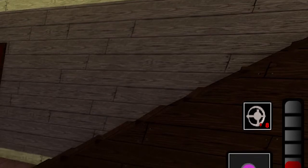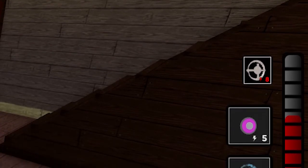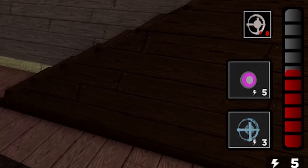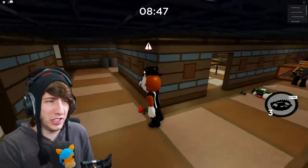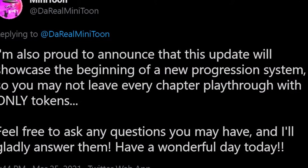MiniToon tweeted out a bunch of new information about the Piggy update, including a screenshot. There's a lot going on — Piggy can now use three traps, and Piggy has an energy bar. MiniToon also mentions there's going to be a progression system, meaning you'll be able to get XP and level up. This is all really big information about Piggy and we're going to be covering it all in this video.